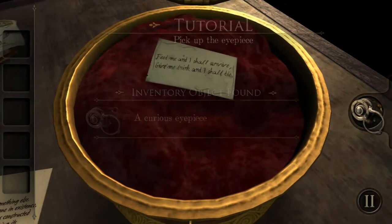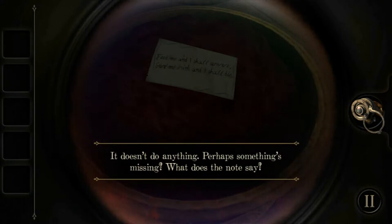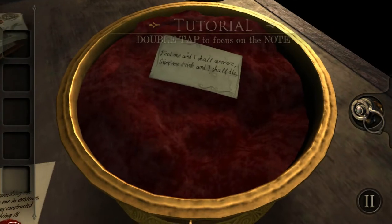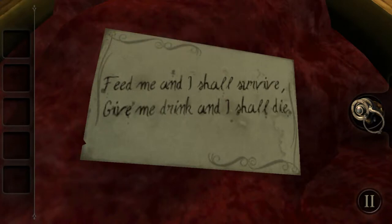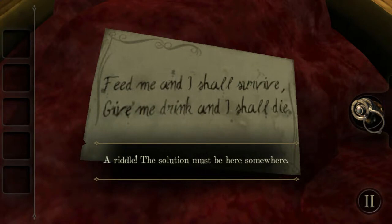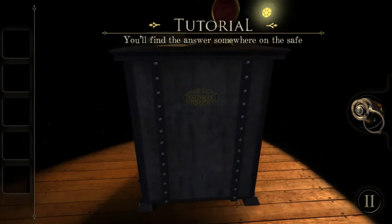This is just such a beautifully designed game — you can't help but feel intrigued. Hmm, it doesn't do anything. Perhaps something's missing. What does the note say? 'Feed me and I shall survive, give me a drink and I shall die.' Okay, a riddle — the solution must be here somewhere. You'll find the answers somewhere on the safe.